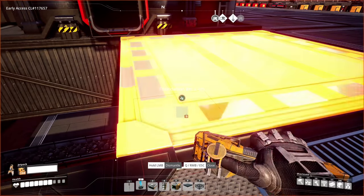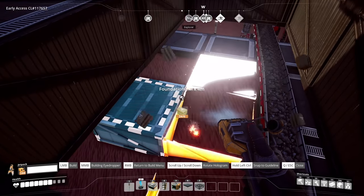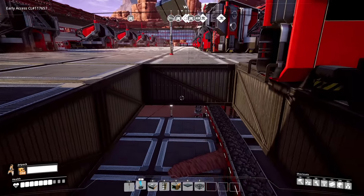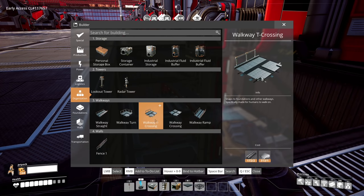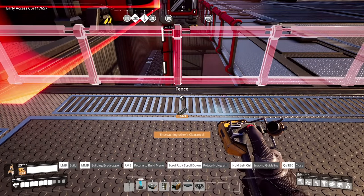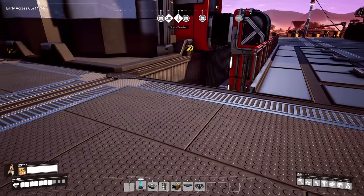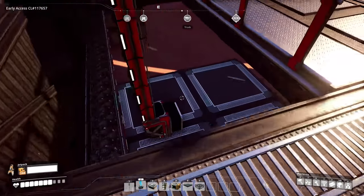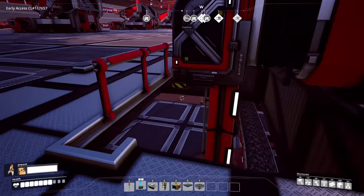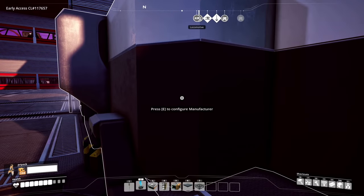Now we need to figure out how to deal with the outputs. We'll run the output down into there. Trying to clean up the top — I can't get corners or railings to fit here. I could really use a quarter foundation but there isn't one. This is a falling hazard, but that's the smallest we can make it. It is what it is — we are making crystal oscillators, which is fantastic.